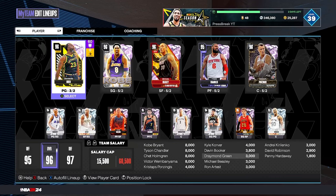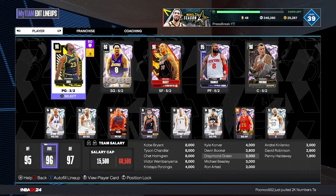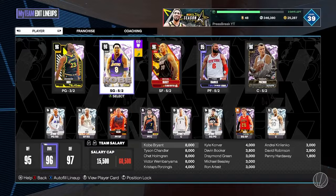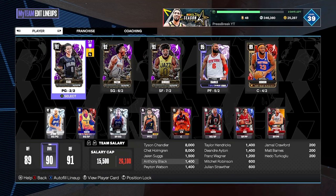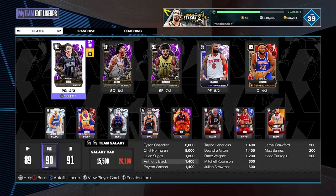Building the right squad — there are a lot of factors that go into it. It's not just running the best cards you have. What you want is one or two scorers: someone you can primarily run your offense through. For me, that's Kobe in my main squad, and for the budget squad I'm using Peyton Watson to create my entire offense.